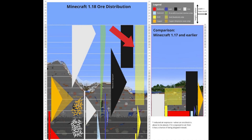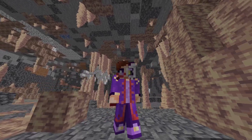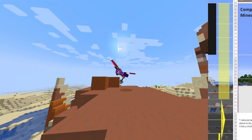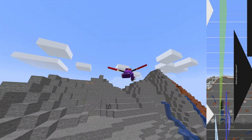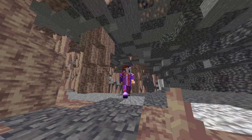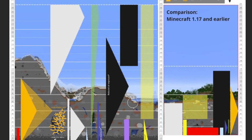But what do the dashed lines mean? Well, this means there are special cases for when that particular ore generates — this may mean an increase when they're in particular biomes, or you can find it at different levels more commonly. For example, only in the Badlands biome can gold spawn that much. The same with emeralds and mountains, and it seems emeralds can only be found in mountains now. Also, the graph doesn't show it, but geodes only spawn around Y-30 now — so I've added a little purple dot for that. I feel like it should have been on the graph.